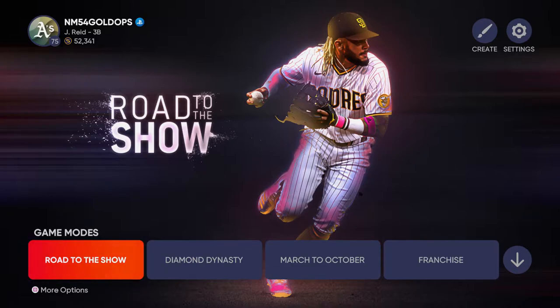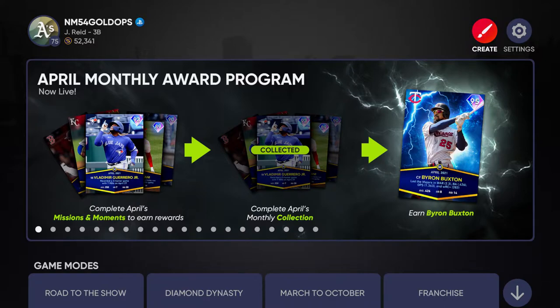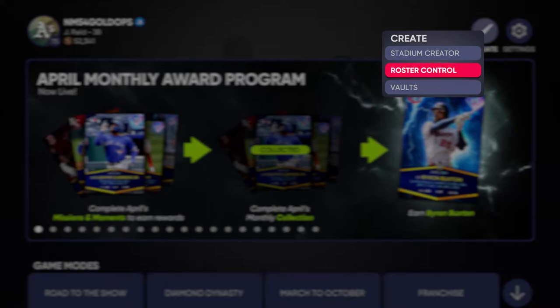The first thing I recommend whenever you're going into a Road to the Show is to go out and get one of the community rosters available from other players. If you go to the Create tab in the top right-hand corner of the screen and then go to the Vault, you'll be able to select from various rosters. The one I'm currently using is called Ed's Full Minors. When Scout Scoops and Ride and Rosters releases their roster at the end of this week, I'll probably be switching to that.